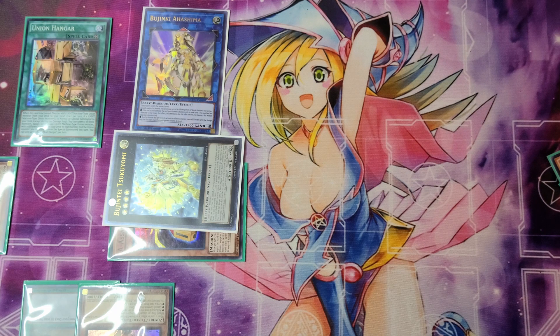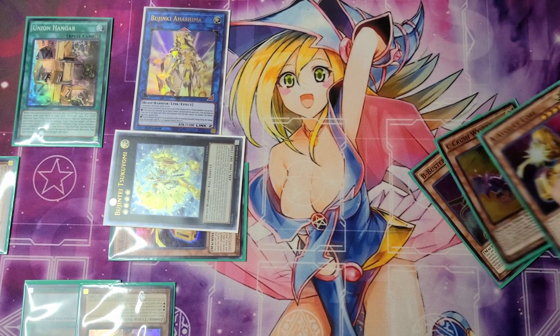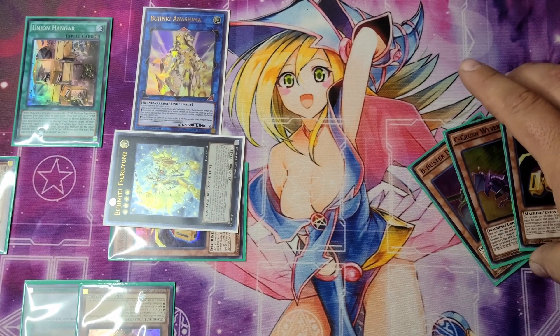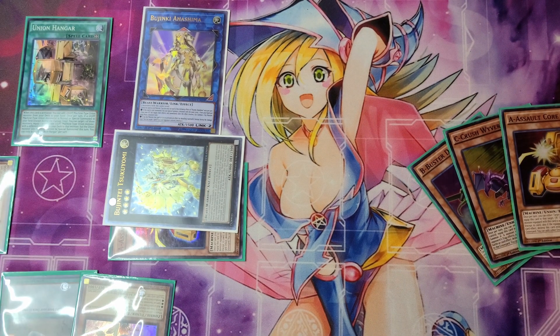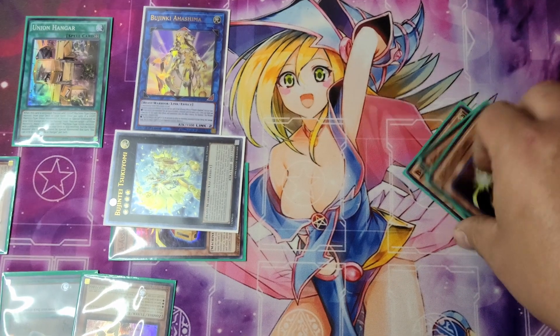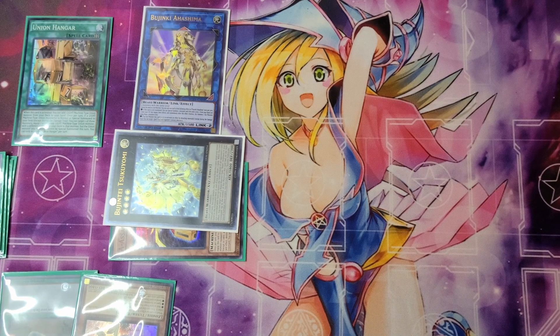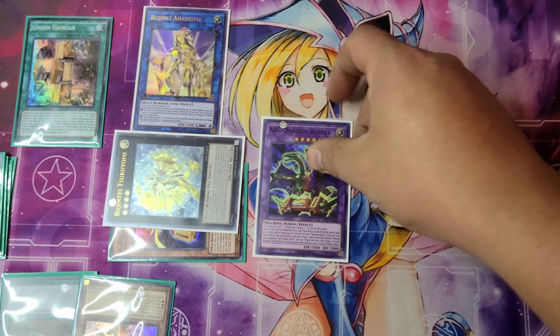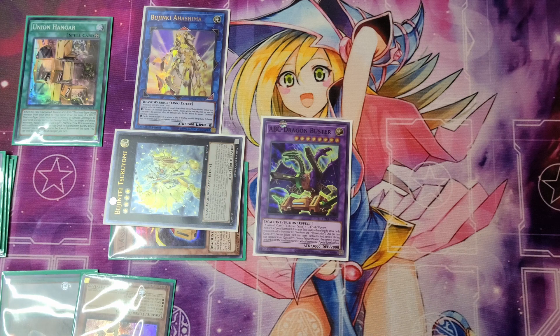So the draws are an Ash Blossom and a Terraforming. It's nice to have an Ash Blossom in hand, and you already have Union Hanger on the field. Next turn you could use the Terraforming to add Union Hanger and get another ABC piece. As you can see, you have A, B, and C in the graveyard — you can remove them from play to summon out your ABC Dragon Buster to your side of the field. Not too bad of a field, honestly.